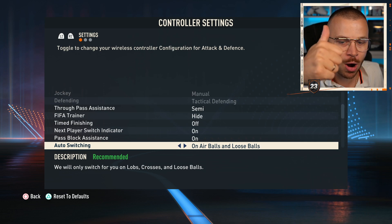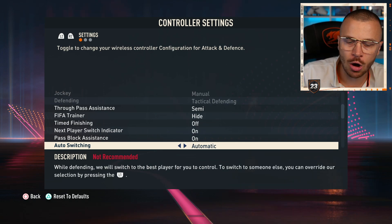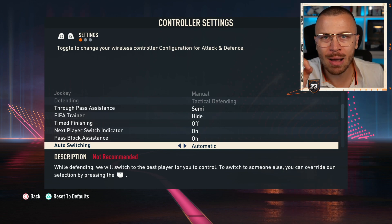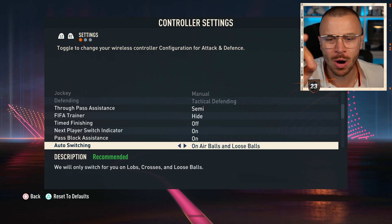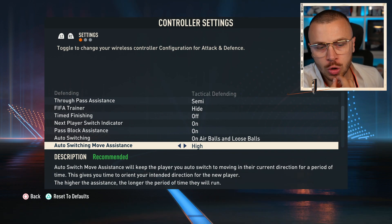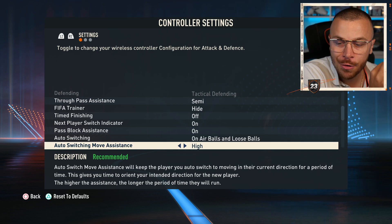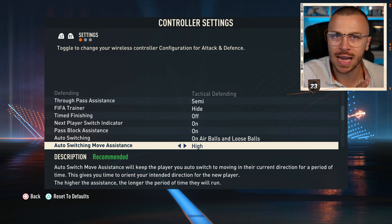Auto Switching — set it to Airballs and Loose Balls. There is also an automatic option, but the game will select a different player by itself all the time while playing and it will be a mess. Leave it at Airballs and Loose Balls. Auto Switching Move Assistance will keep the player you auto-switch to moving in their current direction for a period of time — leave it at High, don't change it.